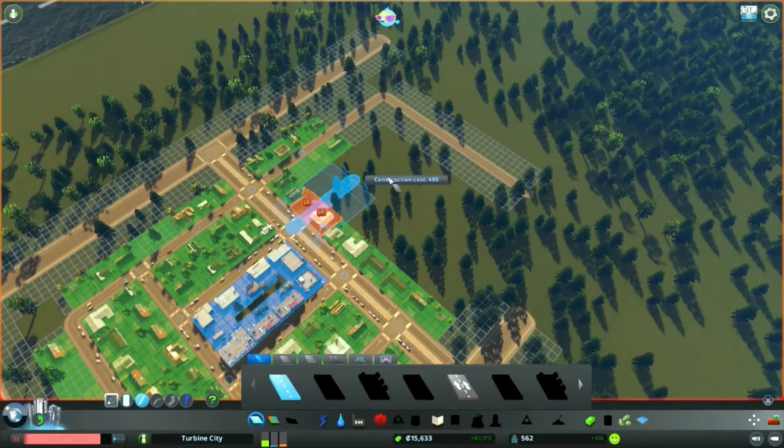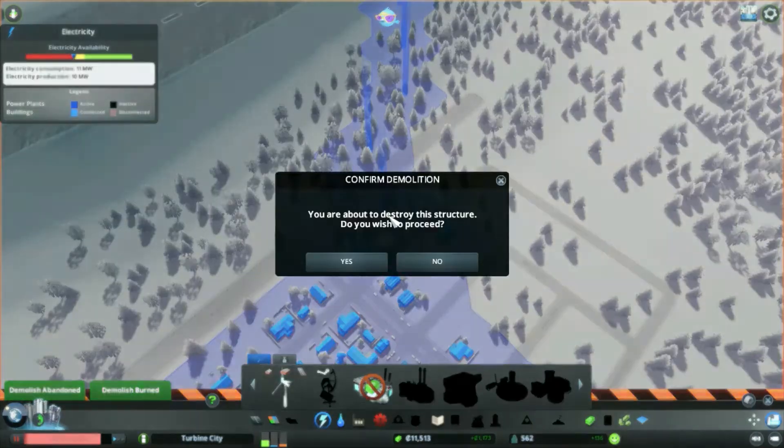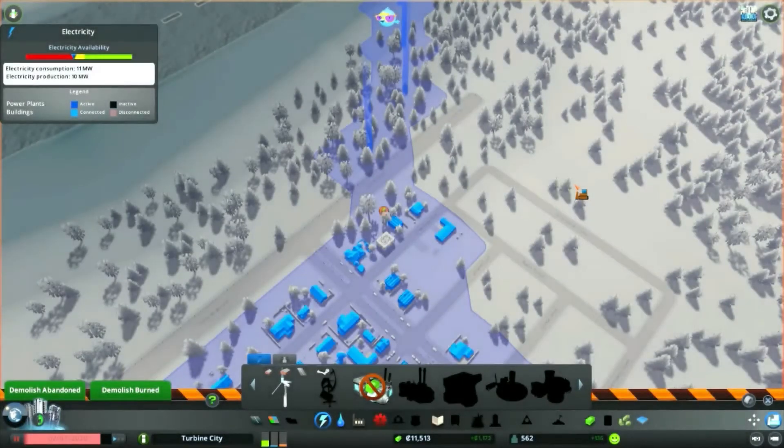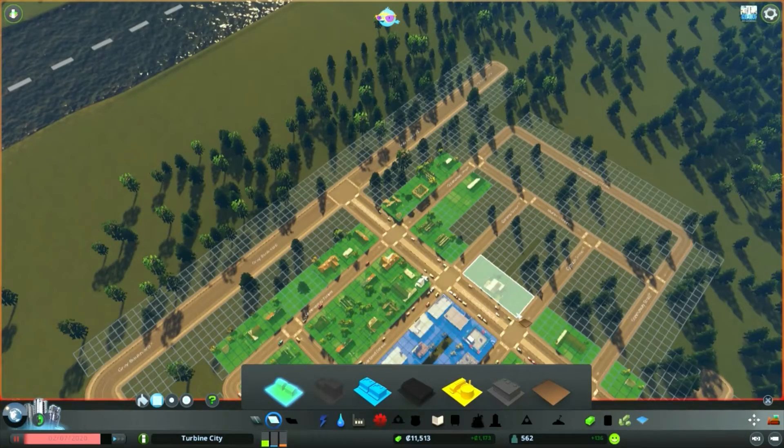We also needed to finish these roads, so we can get that popped in. Make a nice mirror image so we can fill that in. And we need to delete some of these excess power lines — we just don't need them anymore now that we've got buildings in.